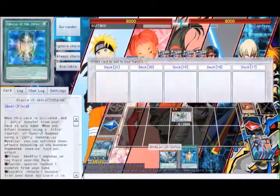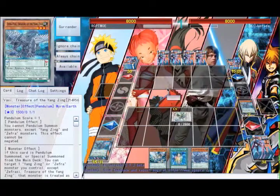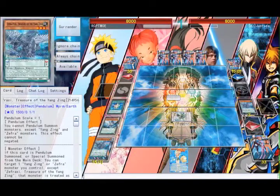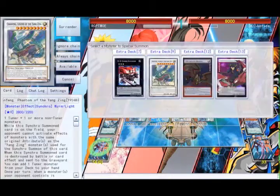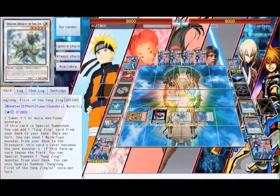In this second combo, things end a little differently. I use the Bullhorn effect to search something I actually need for the combo. We do make Invoker here — it's pretty self-explanatory, honestly. You need to keep the treasure that you pendulum summon.